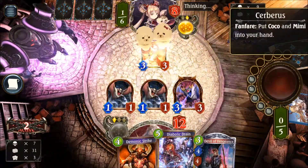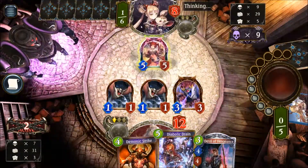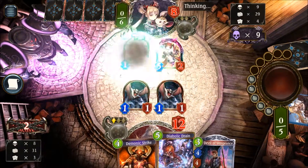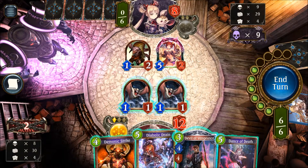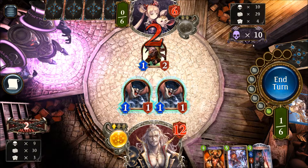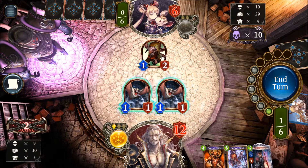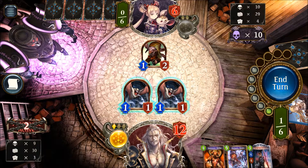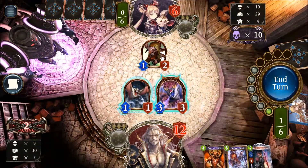There's Cerberus — expect him to evolve Cerberus, killing our Forest Bat. He's not using Mimi and Cocoa. We can still push the damage. We got Dance of Death, which is even better. We cannot kill him here, but we can kill the Cerberus. We still have 12 life so he is not able to kill us, even with Mimi and Cocoa. With his two spell cards in hand he could push another four for nine total, but still missing three points with only one play point left — that's not happening. So let's evolve the Forest Bat, push four more in the face, and then we just need the Demonic Strike next turn to win the game.